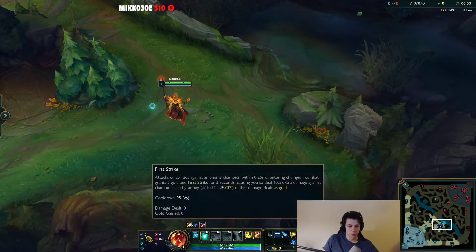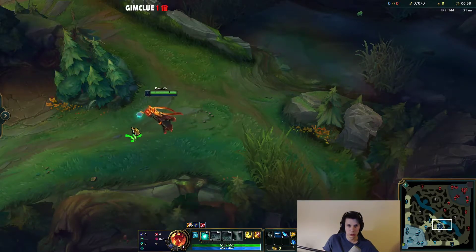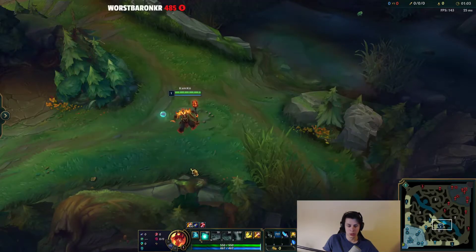For my runes, I have First Strike — I think First Strike is pretty good on Claritus. Then I have Perfect Timing, which is free 650 gold, and then Futures Market and Cosmic Insight.